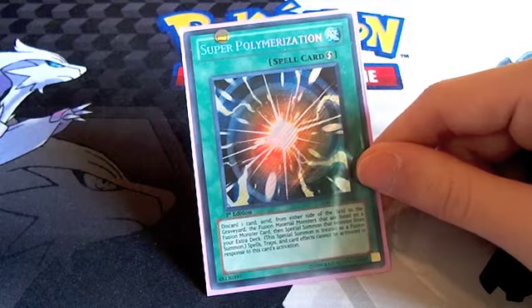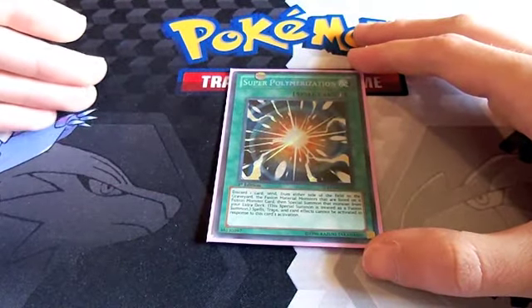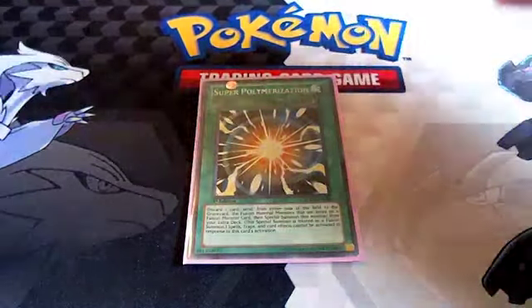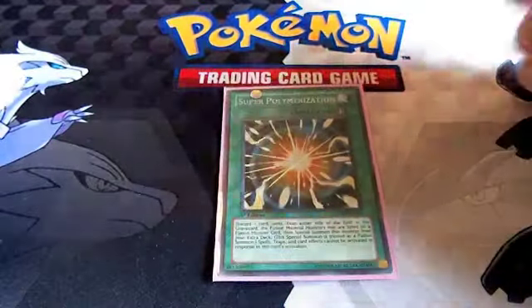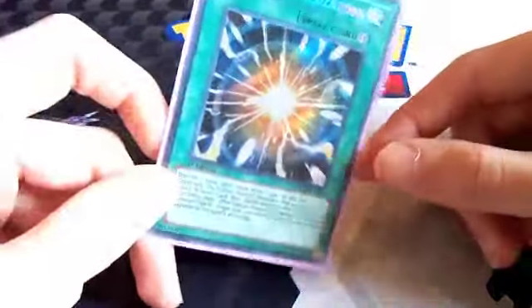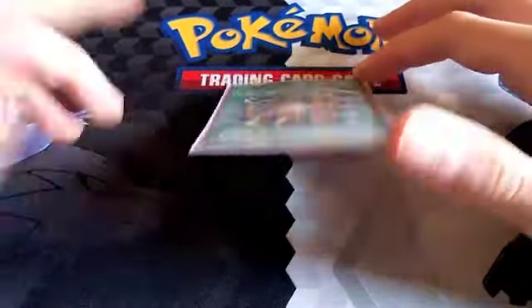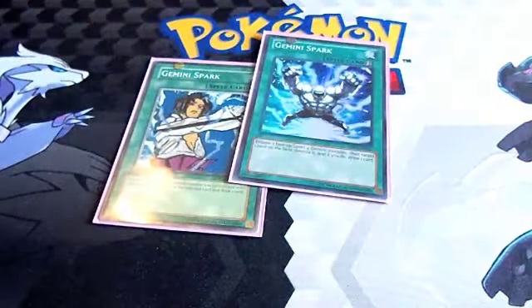The one discard cost isn't ideal, but sometimes it works out — you can discard a monster and then make a Miracle Fusion live. I love versatility, and Super Polymerization lets me OTK. If I've got a couple of monsters, I attack and get my opponent down to around 2000 life points, then I activate this during the battle phase, discard a card, and go for game. My favorite monster to discard with it is Stratos, since you have plenty of ways to get him back.